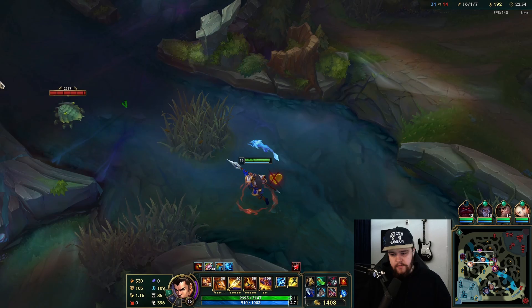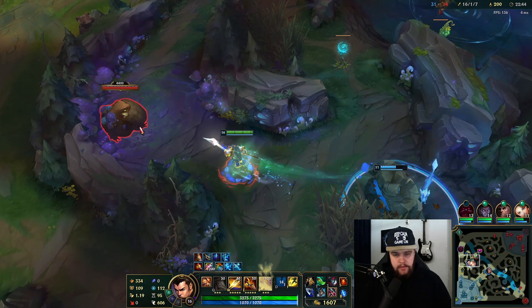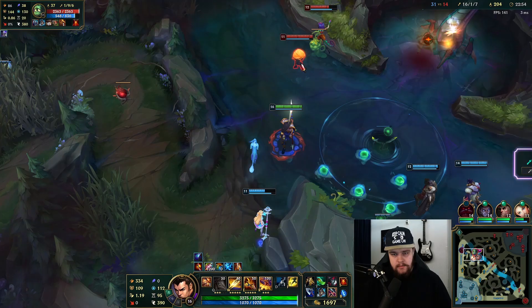I don't know why she's taking my blue buff - like, I really don't want to give this to that guy because I am literally by far the strongest here. I have 16 kills, I'm level 16, you're level 11 - I'd rather have more mana sustain, my guy.